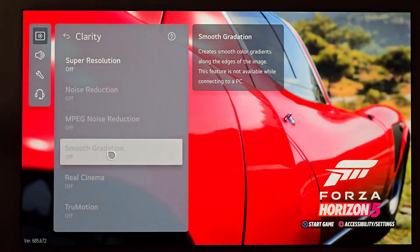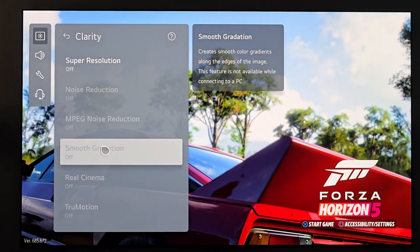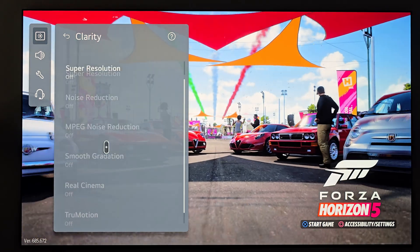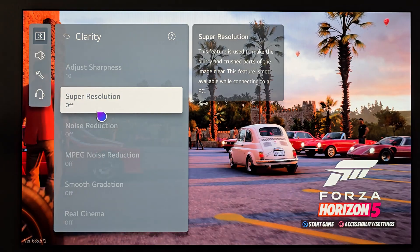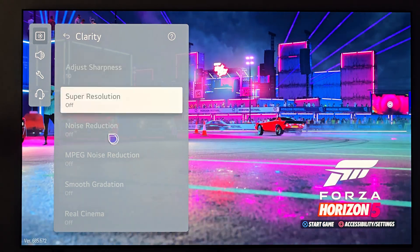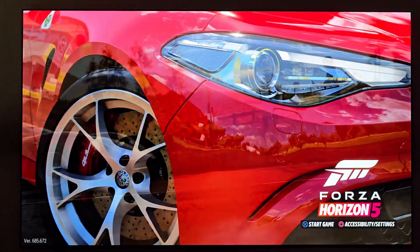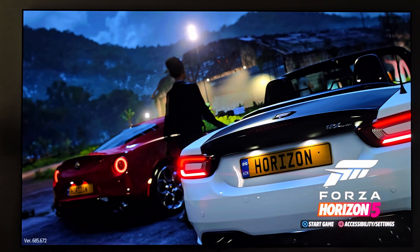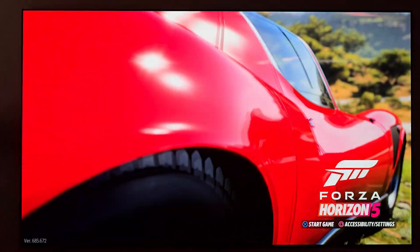Even if LG feels unlocking these might screw up the image for HDR gaming, we should have the ability to do that if we want — we paid our hard-earned money for these displays. It's ridiculous that in the clarity menu for HDR gaming, only one setting is unlocked. I just wanted to show this. I'll probably get some laugh emojis in the comments since I do so many LG display videos and only just now noticed that those locked, grayed-out settings aren't completely hopeless — you can change them in the game optimizer.